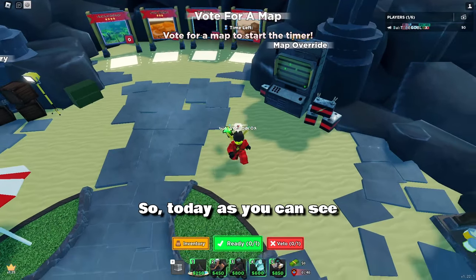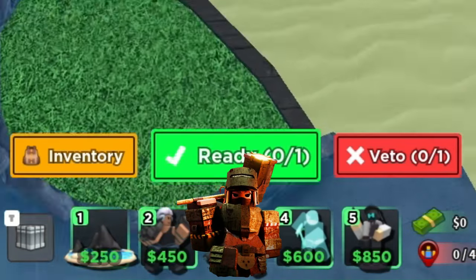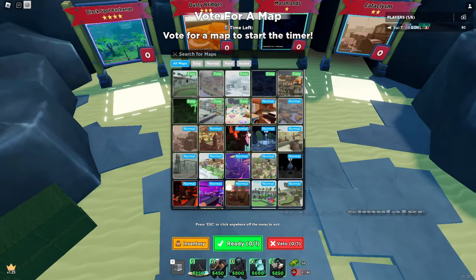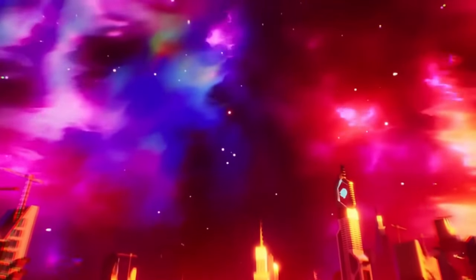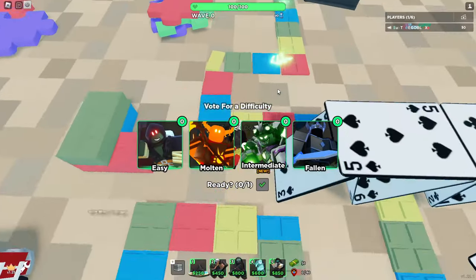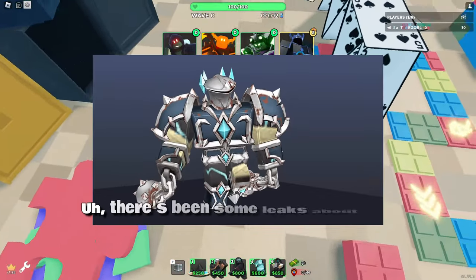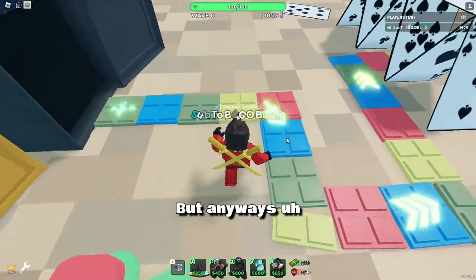What's going on guys? So today we have the new Sledgehammer tower — obviously that's not the name, it's Tower Defense Simulator. Here we are in Fallen mode, and that reminds me of the Fallen rework — there's been some leaks about that — but anyways...